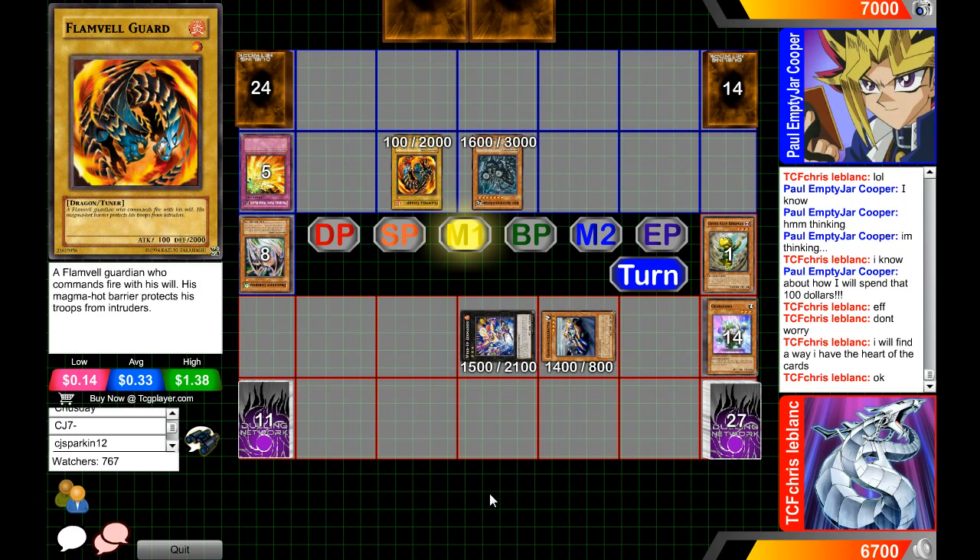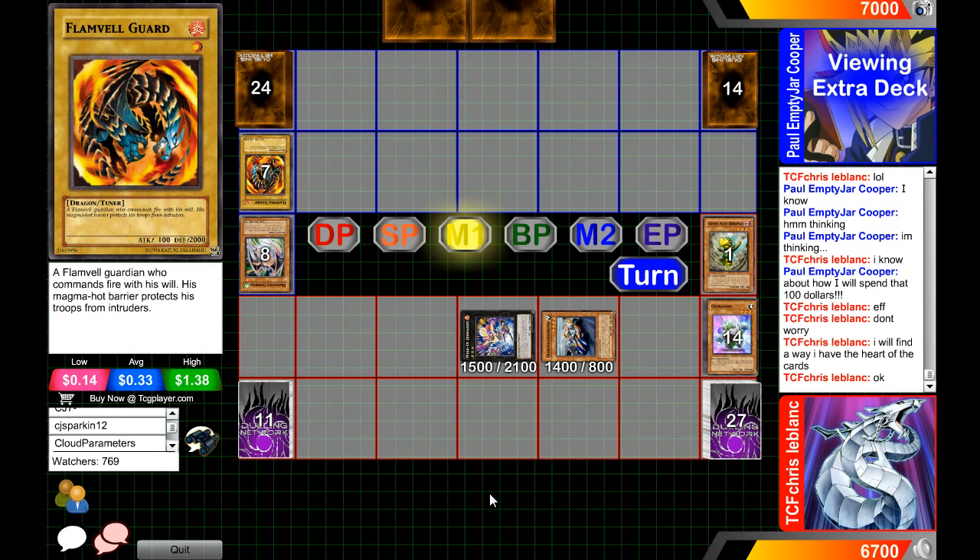Nothing works in the Ice Barrier deck. Part of the reason I disliked them so much is when they came out I thought, "Oh, that sounds cool, let me make an Ice Barrier deck." I wasted all my time — I was still kind of new to the game, I think it was Hidden Arsenal 2. I traded all the cards before I even play-tested it, and when I finally play-tested it I was like, "This deck sucks."